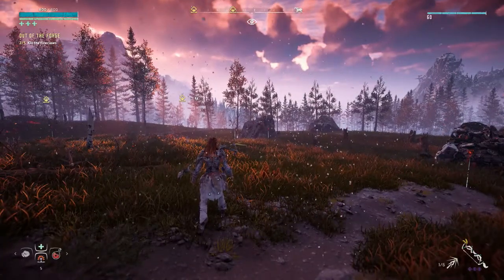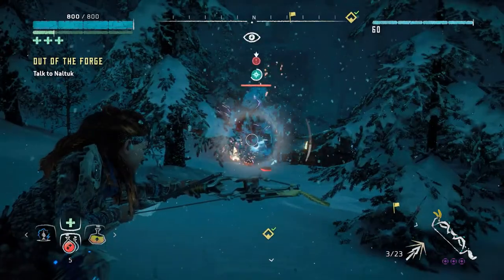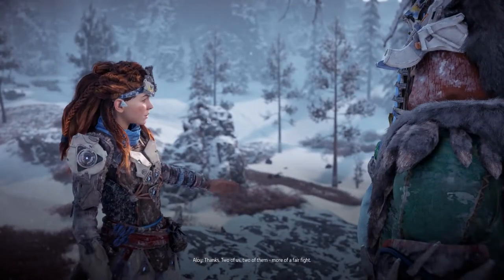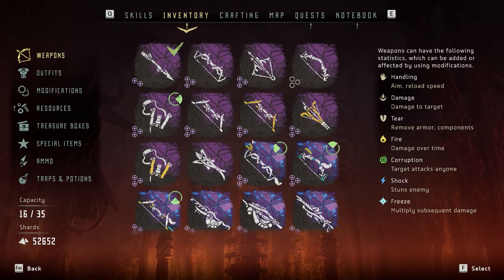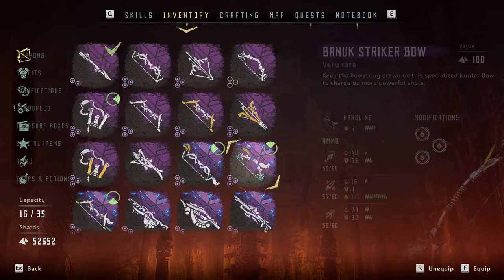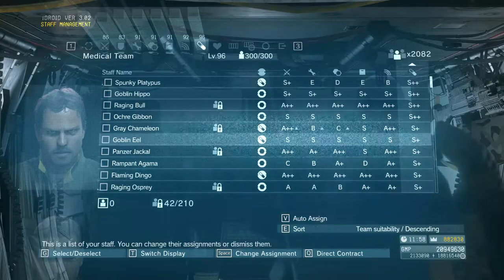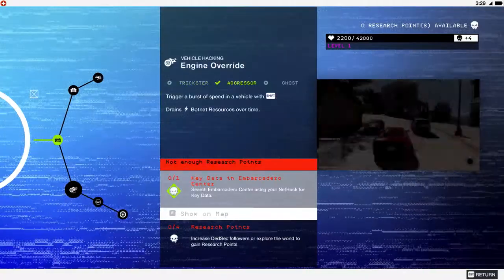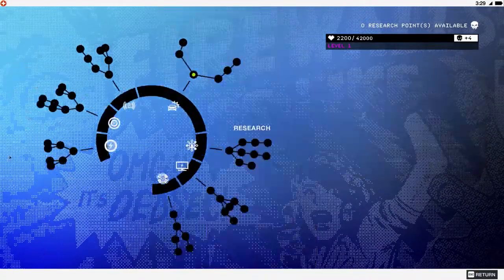Horizon Zero Dawn is famous for its gorgeous open worlds, dynamic combat, and Ashley Birch's superb voice acting. But something else also caught my attention: how beautiful and easy to navigate the user interface was. Maybe I wouldn't have noticed if I hadn't recently been playing Metal Gear Solid V and Watch Dogs 2 — games I like with terrible interfaces.